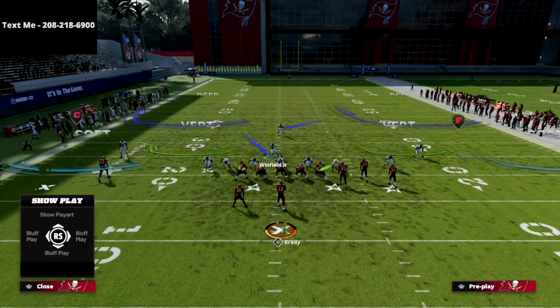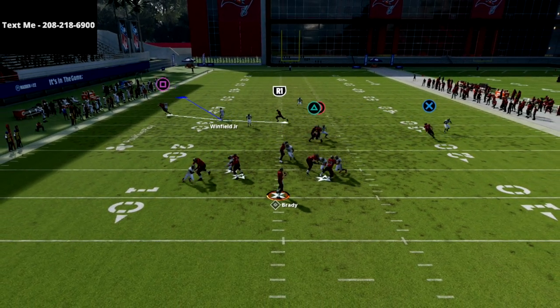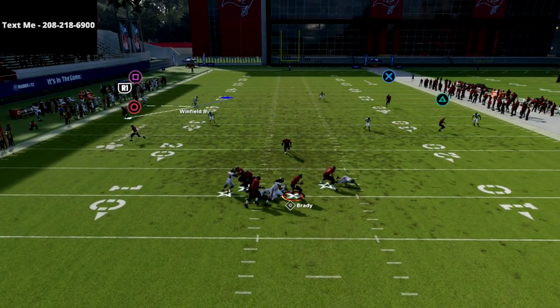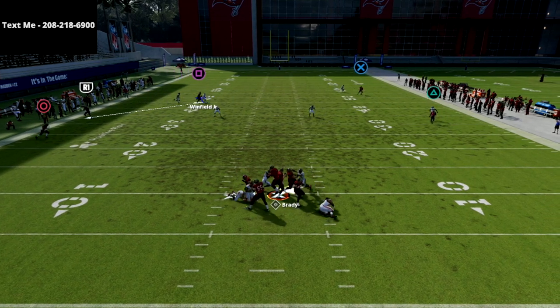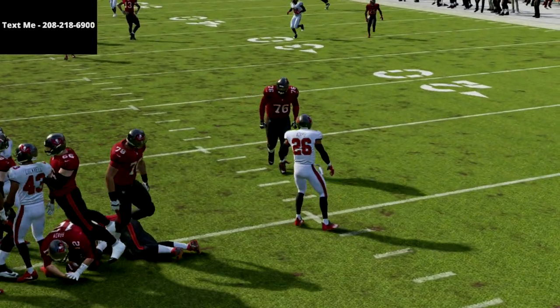If you want to pick up my 2-4-5 Odd defensive eBook, I'll put a link in the description. Just click on that link — it'll take you right over to my website and you can get the guide for just $15. Thanks for watching; that is why the Chicago playbook is the number one playbook in Madden right now.